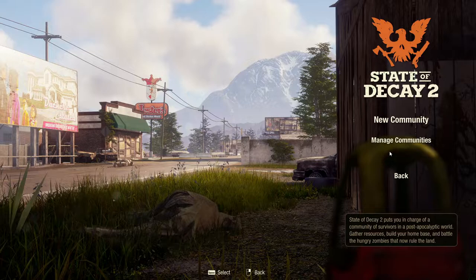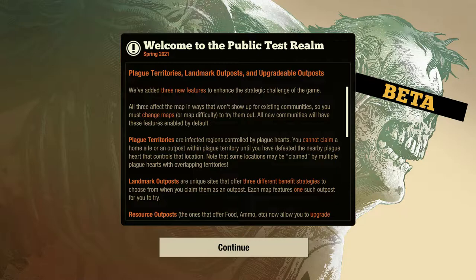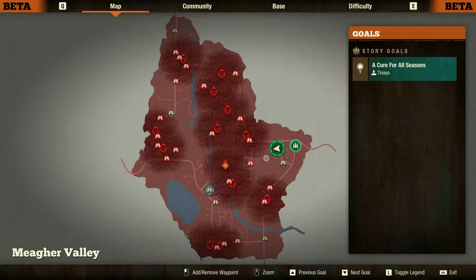The open beta is available to anyone with the Steam version of the game and features plague territories, landmark outposts, and upgradable outposts. Plague territories are infected regions controlled by plague hearts. You can't claim a home site or an outpost within plague territory until you've defeated the nearby plague heart that controls that location. Some locations may be claimed by multiple plague hearts with overlapping territories. Basically there's a fog on the map where plague hearts live, with a specific radius around each one.